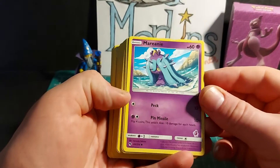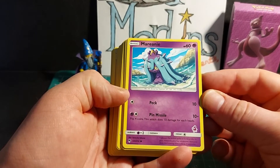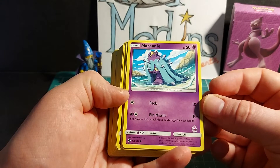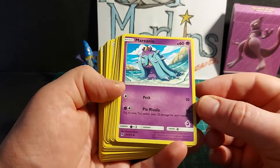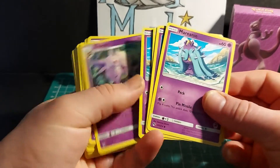Mariani, basic Pokemon, 60 HP. Peck does 10 damage. Pin Missile: flip four coins, this attack does 10 times the number of heads. Weakness x2 to psychic, resistance nothing, retreat cost one energy. Four copies of Mariani are in this deck.